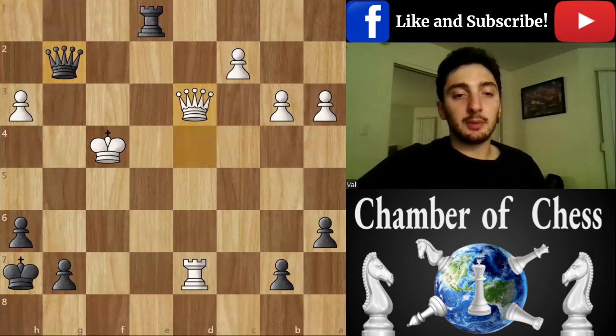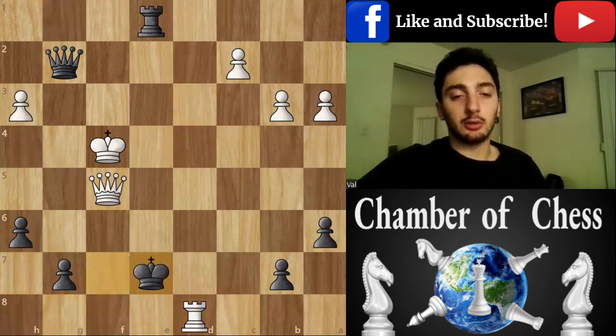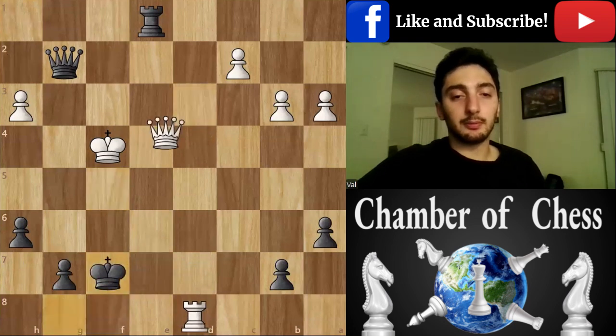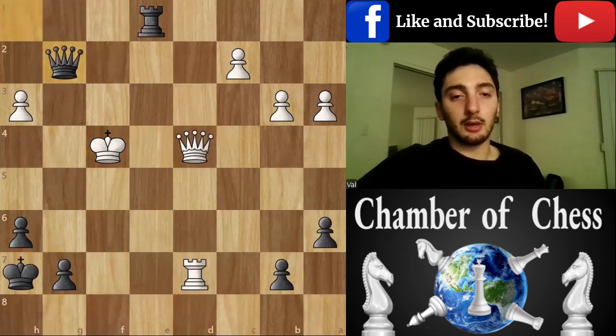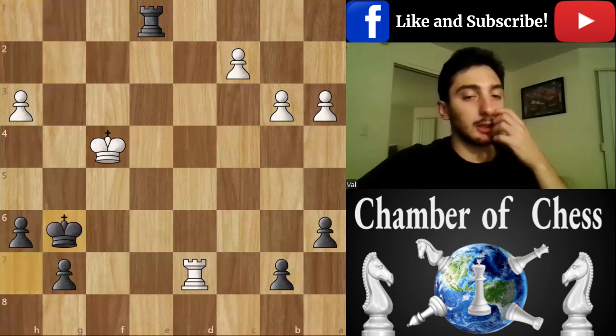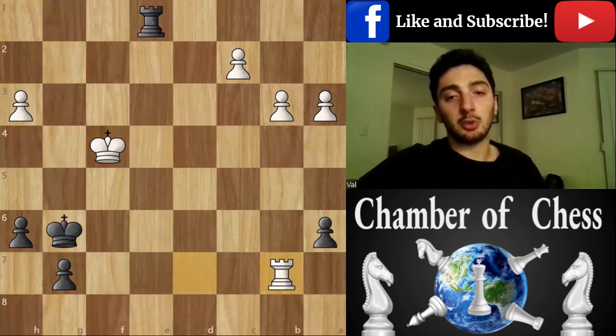After queen d3, let's say king g8 — the black king is just way too exposed, and after this it's pretty much over. After queen g6, which is the only option not to lose immediately, white has its advantage.